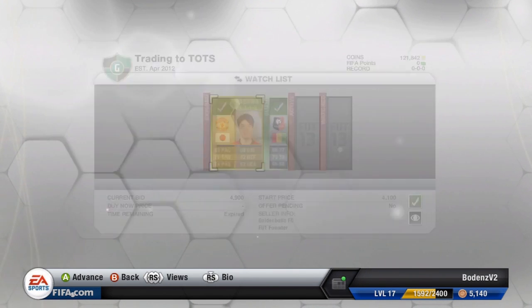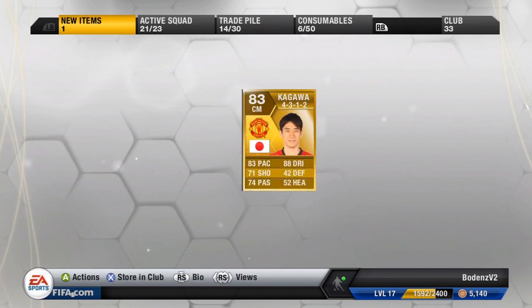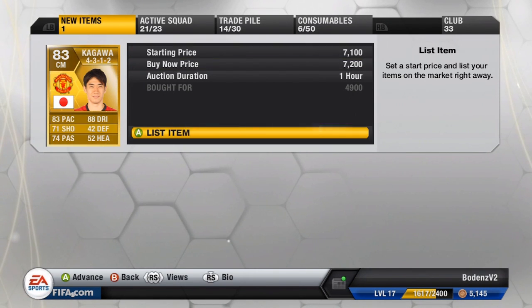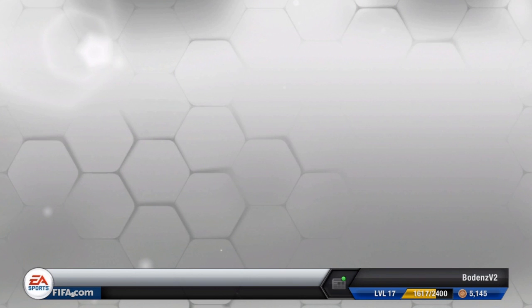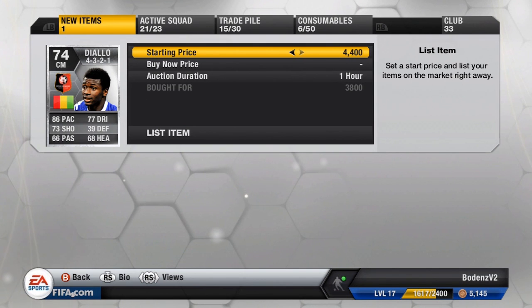If you remember last episode, we had two buys that just were not coming out of the trade pile for us with the glitch going on. We finally got them out of there — it is a CM Kagawa for 4,900 coins. I think we could have sold him for a little bit more, assuming we got him when we actually bought him, which was a shame. We also put up the Diallo, picked up for 3,800 coins in a CM Convert position. He's usually a centre forward, and this one was a really, really good buy — we can actually make about 5k on him.